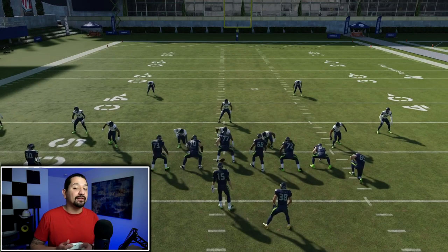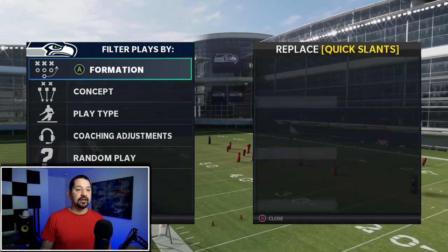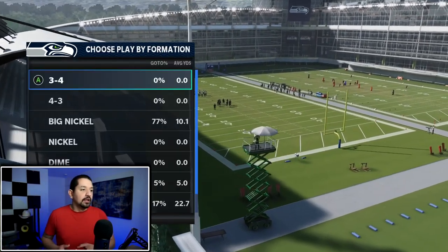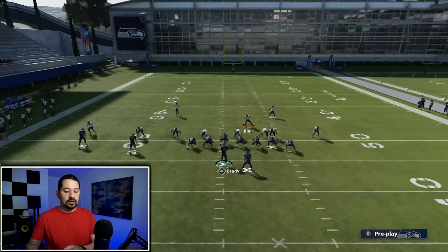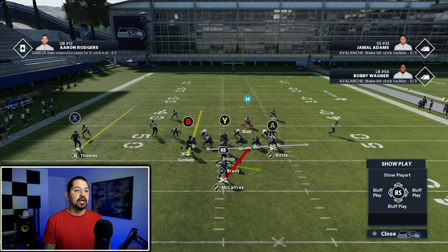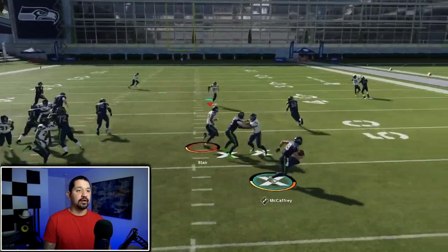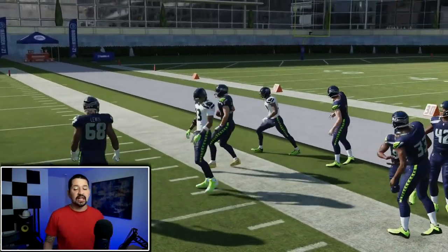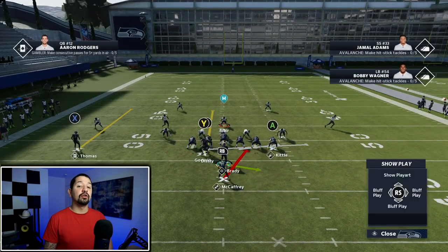You're going to come in Pistol, go to Ace, and run Strong Power. The reason I love this play is we're going to audible to Pistol Ace and go Strong Power — it's symmetrical. Notice how the corner is on the left side. Snap the ball and you can see we're able to pick up a lot of yardage. Go to the opposite side of the corner — it's a simple scheme. I love running this when people are putting coaching adjustments to 20 or something like that.